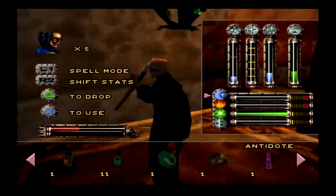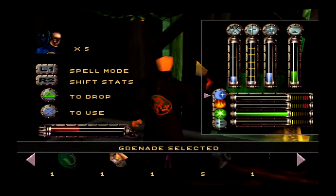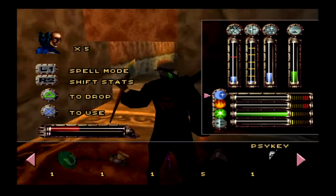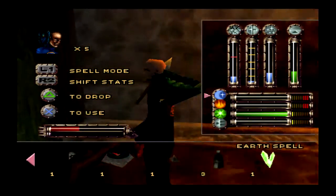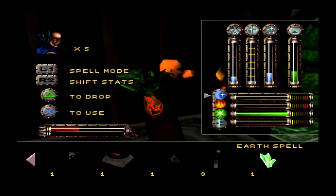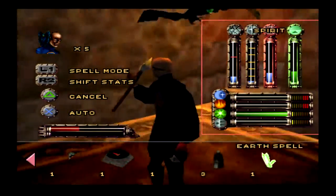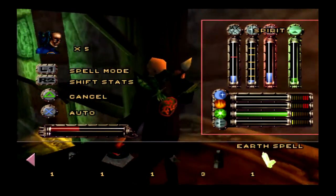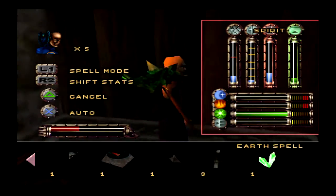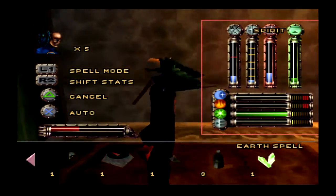Also this green power-up we just picked up — we've got some antidote that we started with, the five mines, and we can switch between the grenades and the mines. We use the mines just like grenades by pressing triangle. There's also a piece of the container, the compass, and the earth spell. We can't learn it because we don't have enough spirit. We've got three stats: armor, weapon, and spirit. One good reason to destroy barrels, crates, and all that stuff — even if you know there's no items in them — is that you actually get experience for that, which is why I've been doing it.